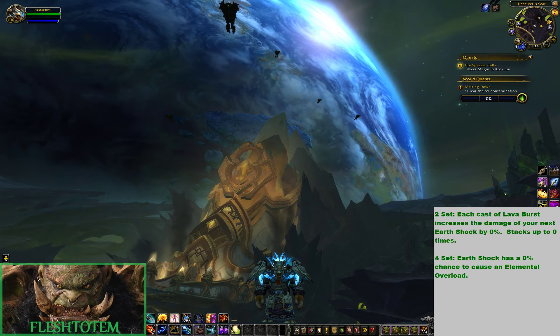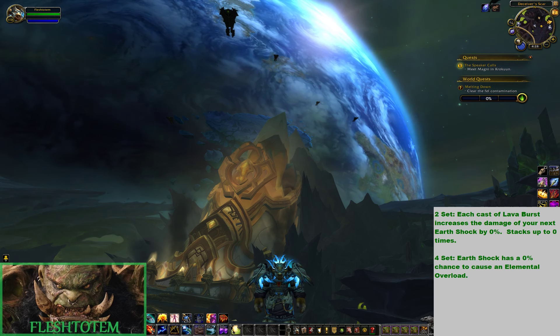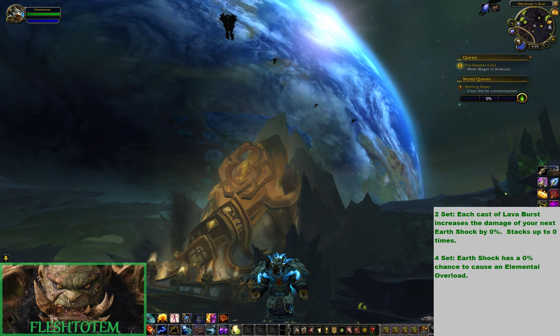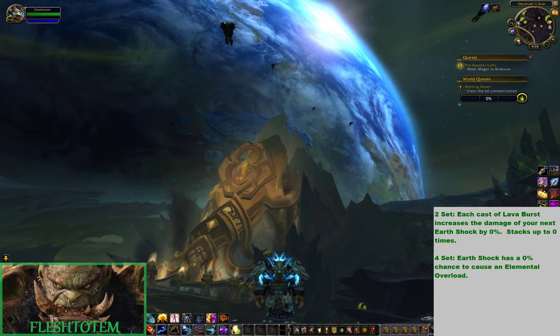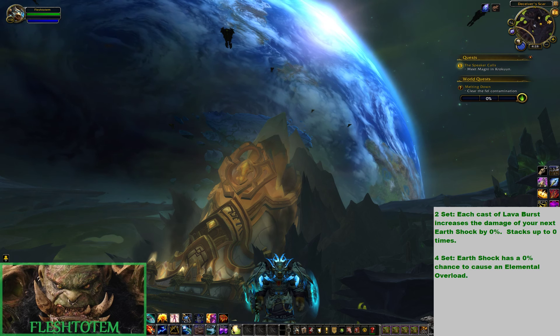Alright, the two-set: each cast of Lava Burst increases the damage of your next Earthshock by 0%, stacking up to 0 times. The numbers are obviously placeholder — it's not a meme. And the four-set: Earthshock has a 0% chance to cause an elemental overload.